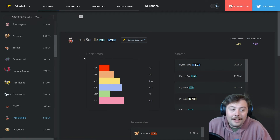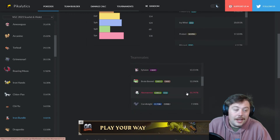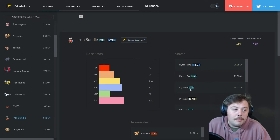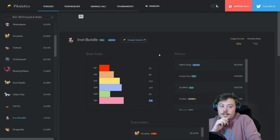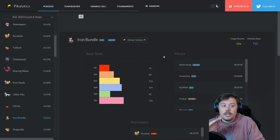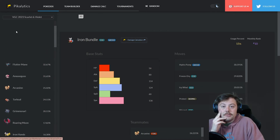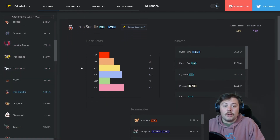Number ten is Iron Bundle — Delibird's future form — and it's very fun and splashable. It's actually not usually paired with Baxcalibur or a snow setter; 90% of the time it isn't even used with hail. It gets Freeze-Dry, Hydro Pump, and Icy Wind. With a base 136 Speed and Booster Energy giving plus one speed, it outspeeds everything. Icy Wind is STAB and with Quark Drive, the speed drop happens instantly, making it a massive speed control threat.